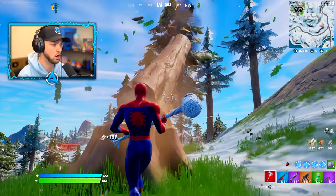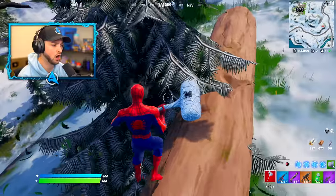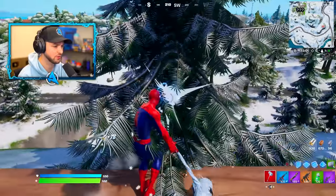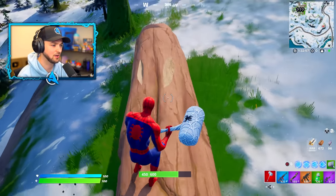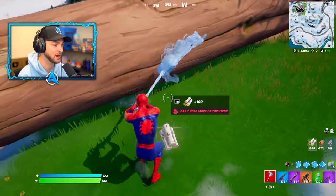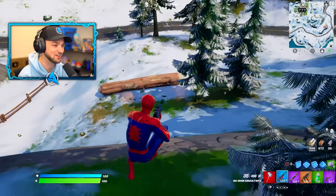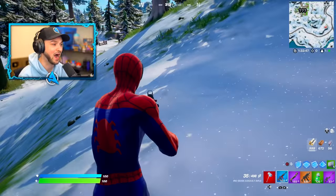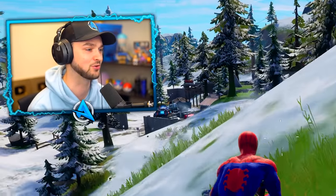Look - these trees are different to the normal ones. The more I hit it, the more it breaks. You can interact with it - you can yeet the logs! Imagine getting a kill by pushing one of those down onto someone.